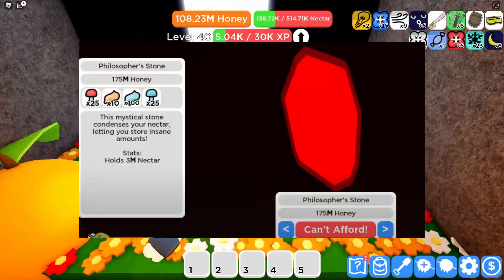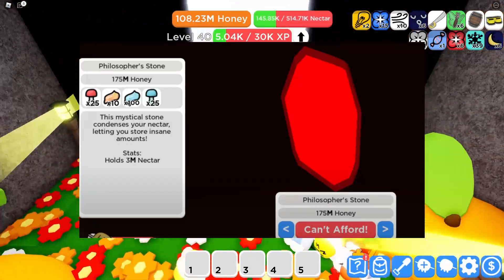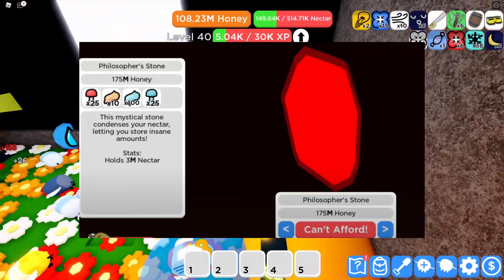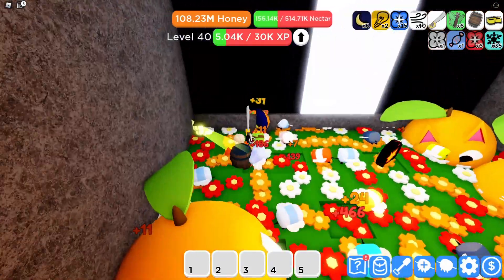The next backpack is the Philosopher's Stone, which costs 175 million honey, 25 red mushrooms, 25 glow mushrooms, as well as 100 roll jelly and 10 infused roll jelly. The backpack holds 3 million nectar.